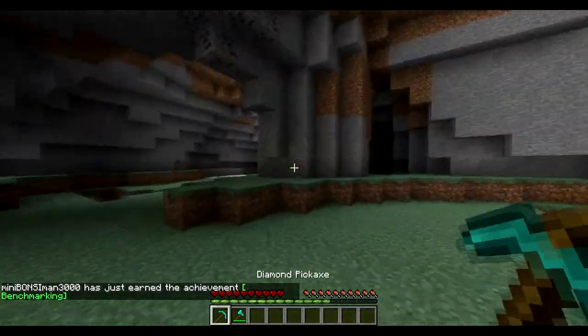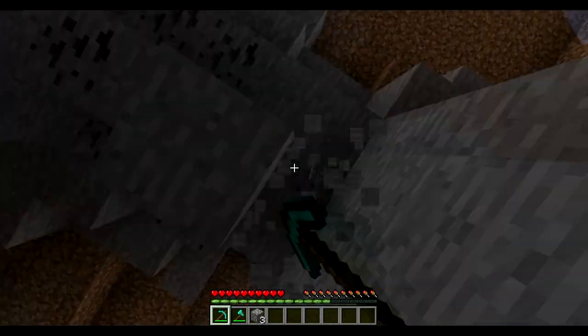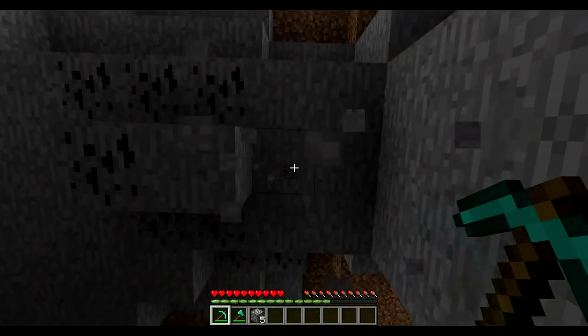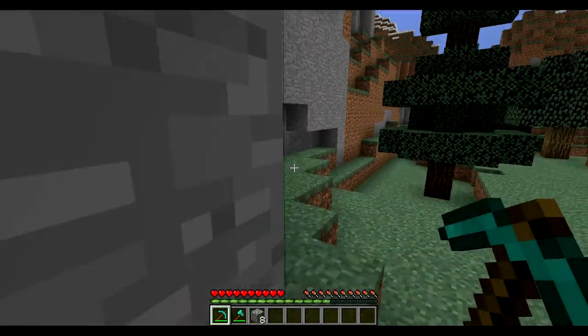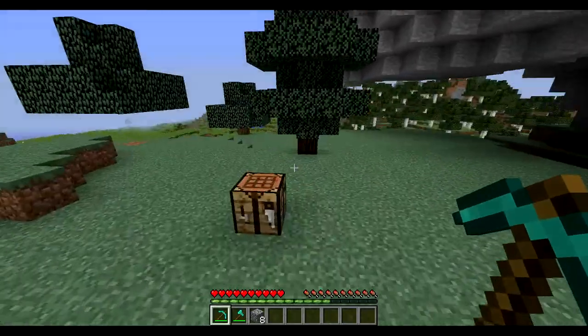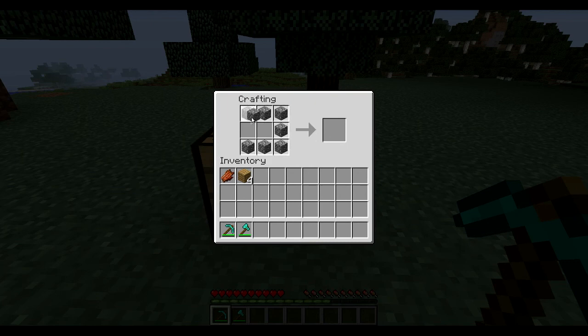There you have your crafting table — let's place that here. I'm going to use a pickaxe, which you need to break stone. Come over to a stone area and break eight stone, then go into the crafting table and right-click on it.